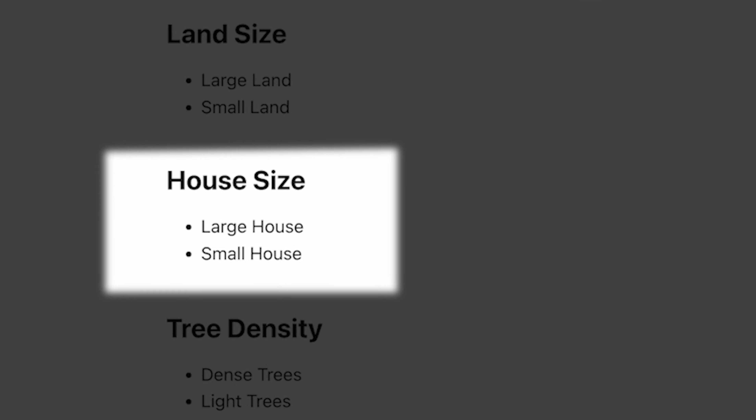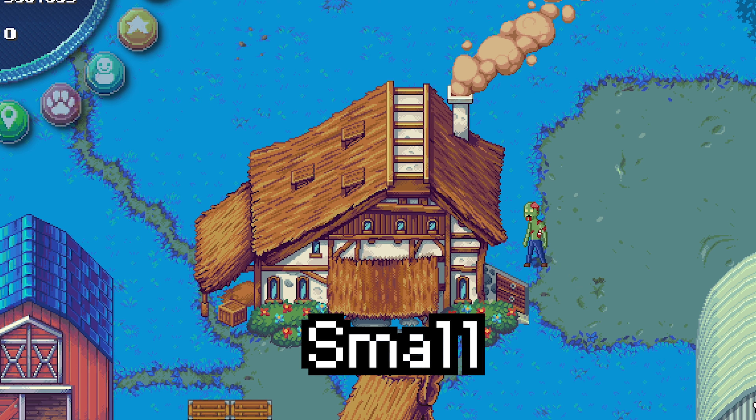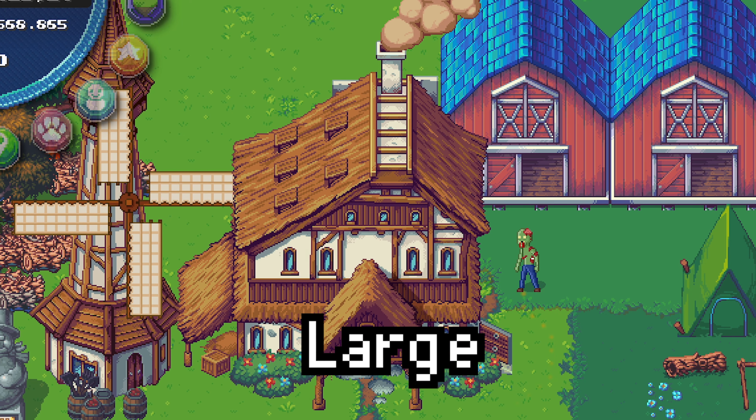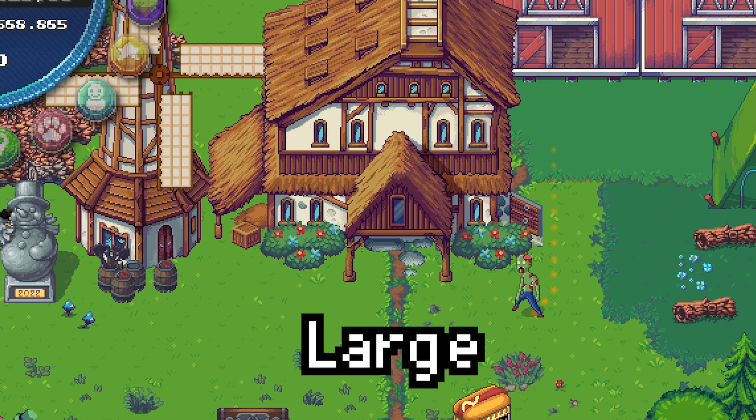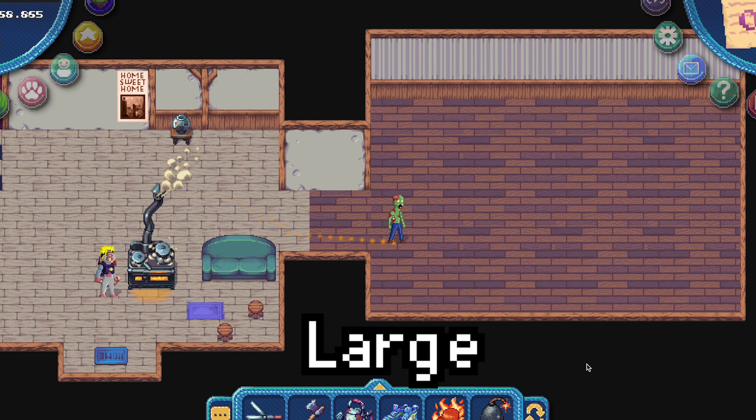There are two different houses: a small house and a large house. At this moment the only difference between the two is the looks on the outside and the size on the inside. With a large house, you get twice the space to decorate it with items.